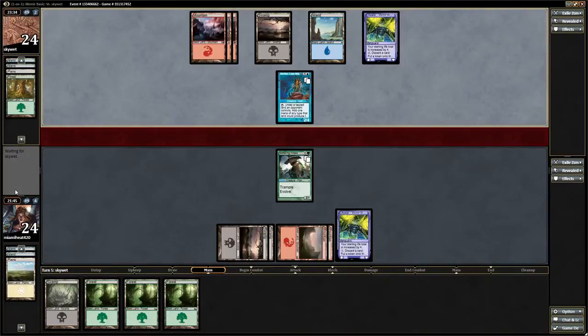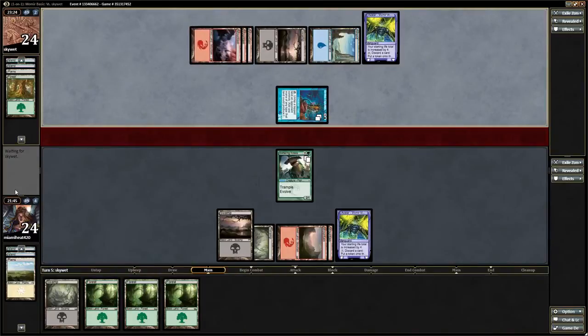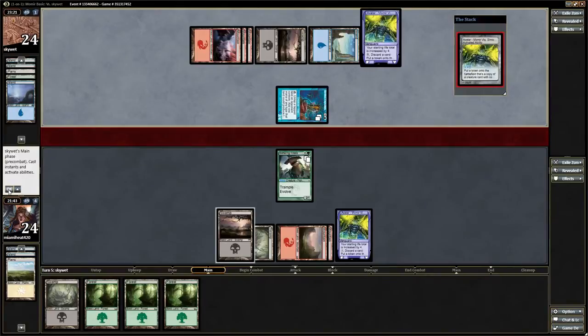That's why I love Momir. No game is the same and you get to generate random creatures that you usually wouldn't play. You can either get blown out, blow your opponent out, or games can come to a board stall and you just try to get the best big splashy creature you can get.